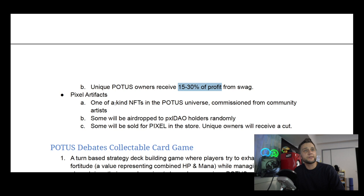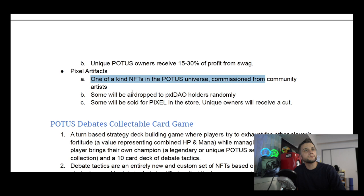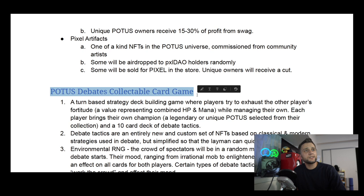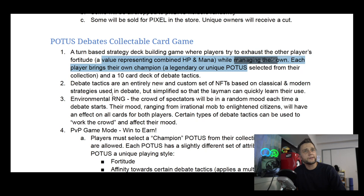Pixel Artifacts look interesting — they'll be commissioned from community artists, so community artists can draw pictures of different POTUSes and get some exposure through a special NFT feature. POTUS Debates is a collectible card game — this is like Pixel POTUS 2.0. They're going to have a turn-based strategy game where POTUSes have HP and mana, and basically POTUSes fight against each other in a verbal debate format.